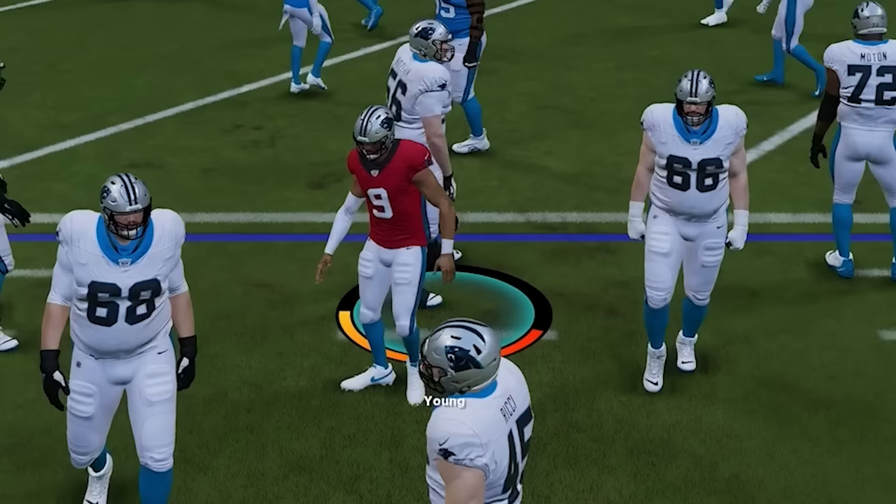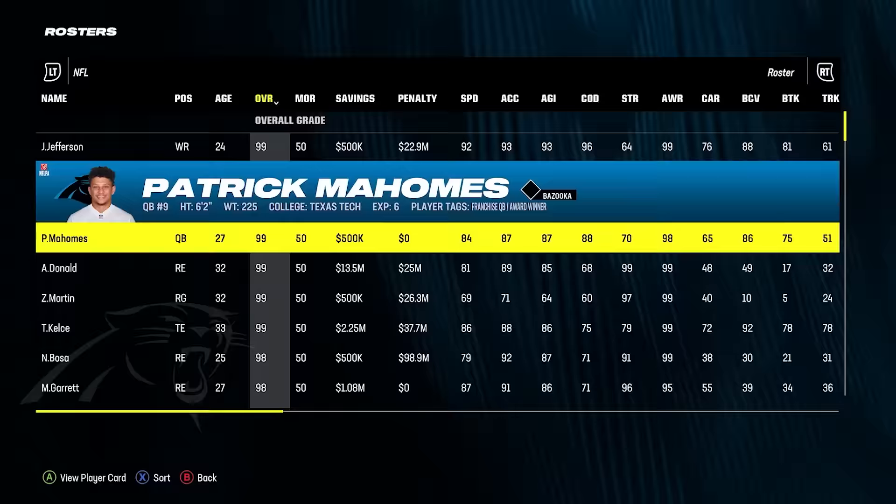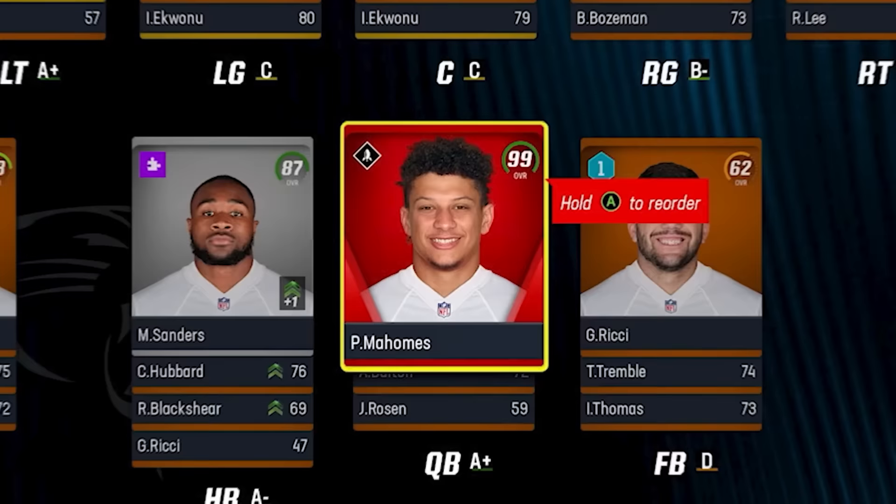For our next touchdown, we're moving the ball back to the 10-yard line. But for each attempt it takes, the overall of the player we're able to add to our team drops by one — that's why it was really important that we just got the best quarterback in Madden 24.